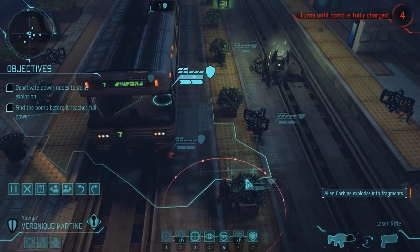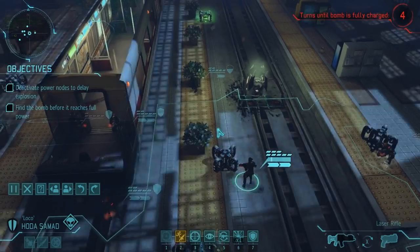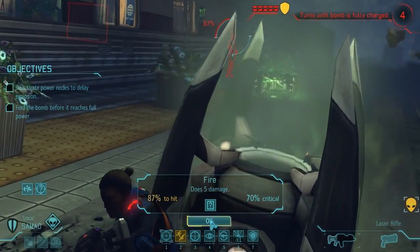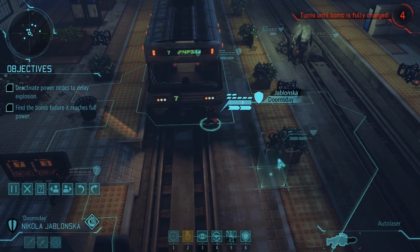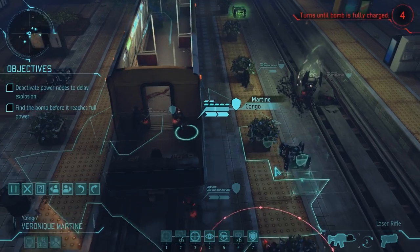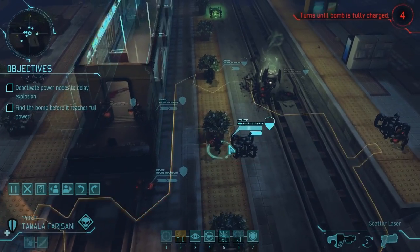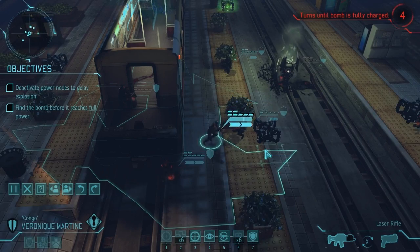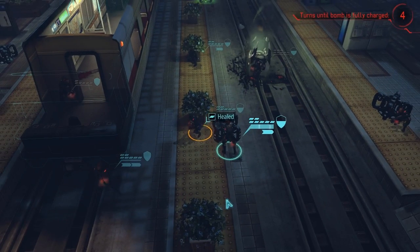Now I can afford to bring Martine out to heal Frisiani as long as I can get Frisiani to a good position. Samad, you're going to move up to here. You have a shot at the exposed thin man — this should be a really good shot for you as an assault. You have a really high crit chance, but you didn't crit. You're also out of ammo now. Frisiani, you're going to come stand here. Martine, come down here and heal Frisiani as a free action. Back up to full — fantastic. And now we can overwatch with Martine to protect us a bit more.